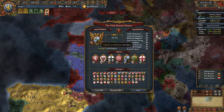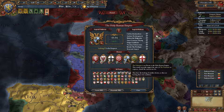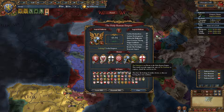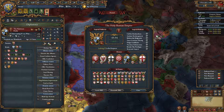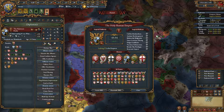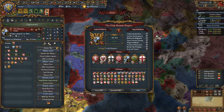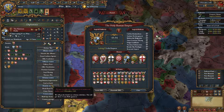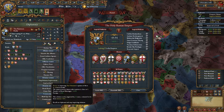Yes, the Palatinate is now the actual Emperor of the HRE. It seems Austria wasn't in their greatest days so the switch happened. The Palatinate achieved the Emperor role right after I took quite a few provinces from Burgundy, and they did demand unlawful territory, which obviously I refused.